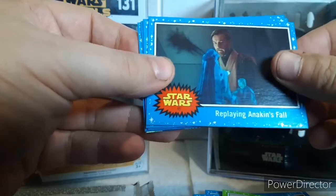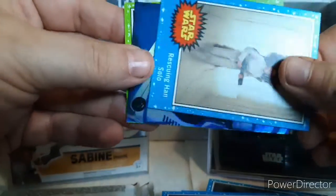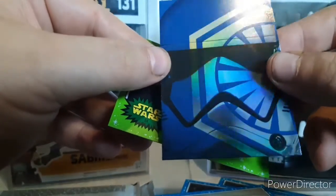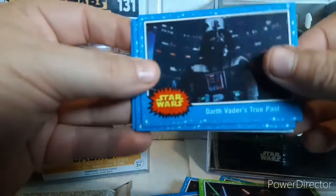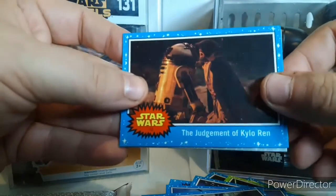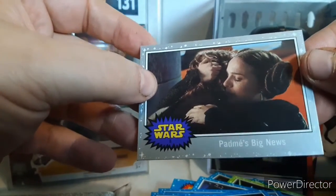I think I'm only missing Anakin's Fall. The Galaxy Reborn, Han Solo's Icy Prison, Rescuing Han Solo — duplicate foil card. I think I'm only missing one foil card but I don't know who it is. Darth Vader's True Past, Lesson for Rey, The Great Ruse of Luke Skywalker, The Judgement of Pilot Ren. First Order Stormtrooper sticker — this is a new one, I don't have this one yet. And a silver parallel: Padme's Big News.